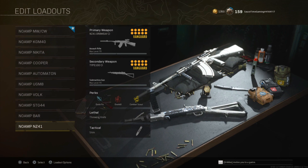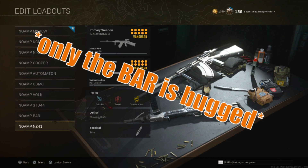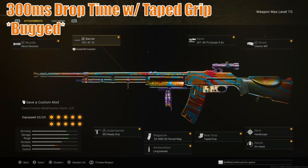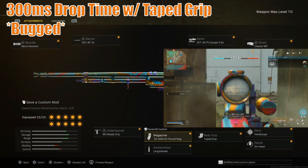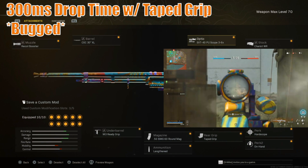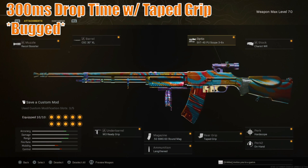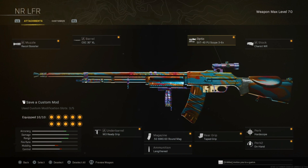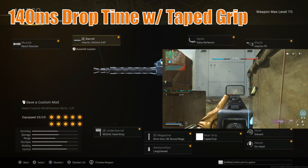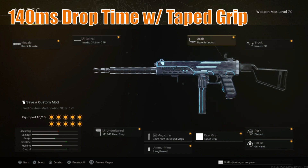Now for the BAR and the NZ-41, both have Taped Grip within their builds, but for some reason the drop time does not actually affect these weapons — hopefully that gets fixed soon. These would be the builds you could run without Amped once addressed. For the BAR: Recoil Booster, CGC 30 inch XL barrel, M3 Ready Grip, .50 BMG 60 round mag, Lengthened, Taped Grip, Hardscope On Hand, Chariot WR stock, and whatever optic. This is a near-zero-recoil BAR that shoots rather slow — unforgiving if you miss shots but extremely fun and one of my personal favorites. For the secondary: the Mark 05 — Recoil Booster, Imerito 342mm 04P barrel, M1941 Handstop, 8mm Curse 36 round mags, Lengthened, Taped Grip, Discard, On Hand, Imerito FR stock, and Slate Reflector.